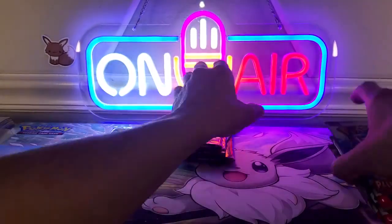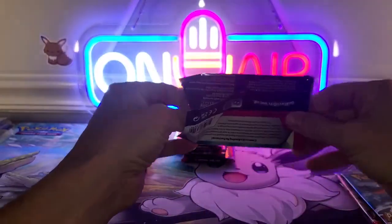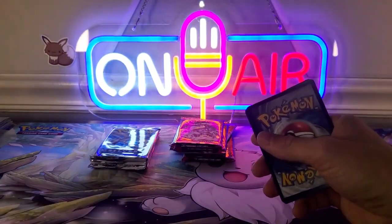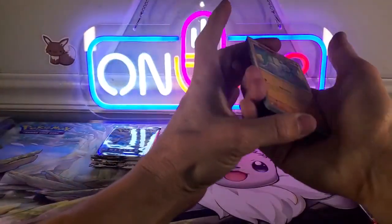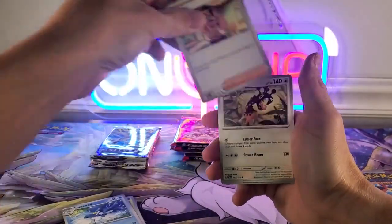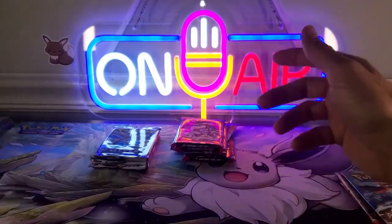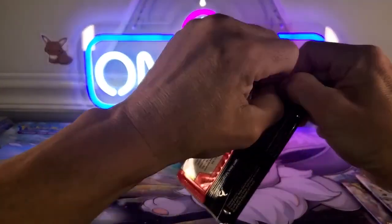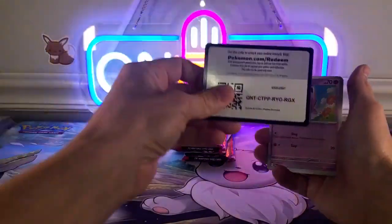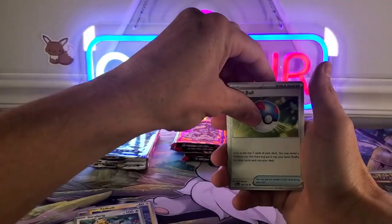Going through Paldea Evolved first. We got Gimmighoul, Bramblin, Shhanks, Nimble, Quaxwell, Saguaro, Prograf, Progut, Corvisquire, and Wigglytuff, and our energy.